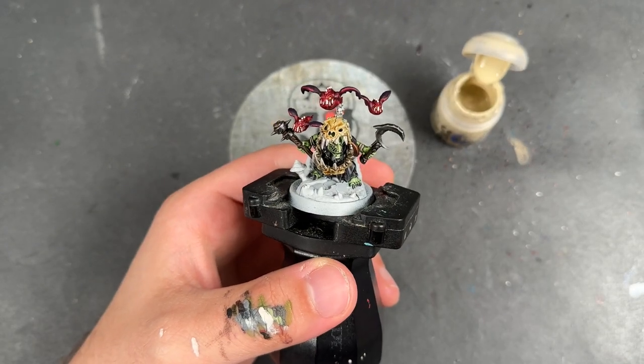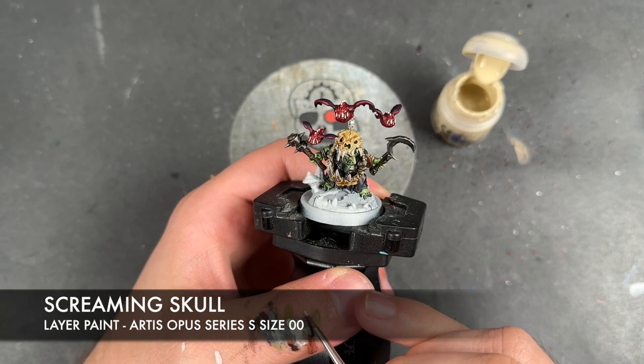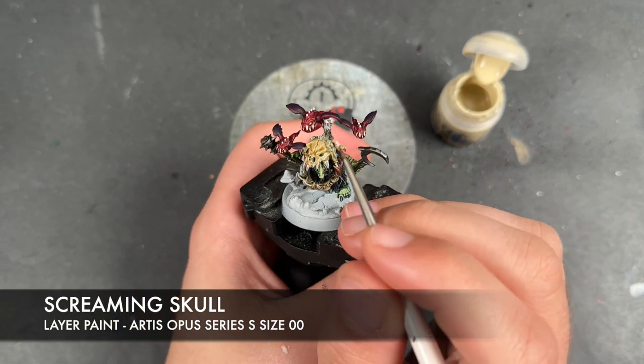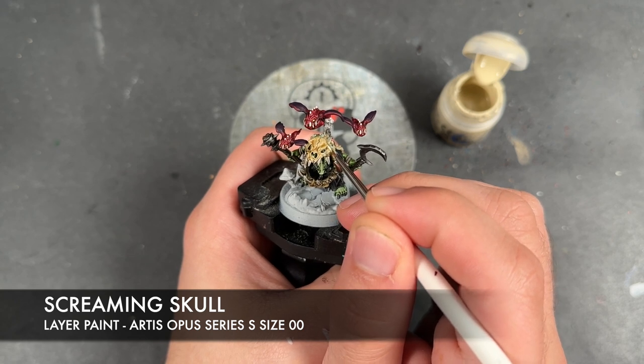With that Pallid Wych Flesh all applied, we're then going to once again take Screaming Skull and apply this as a highlight to the skull.